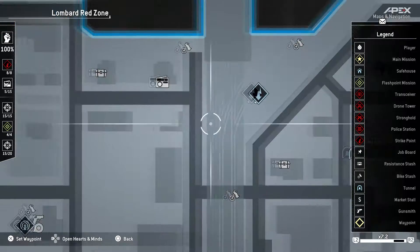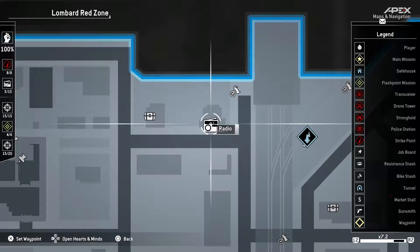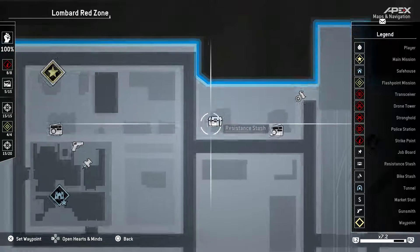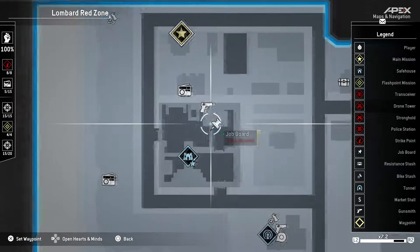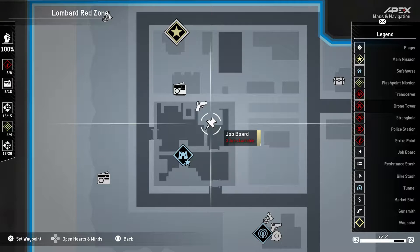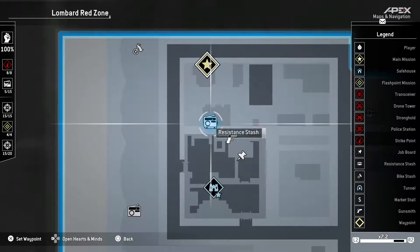Then there's a Bike Stash, you turn on radios to spread the revolution propaganda, a Resistance Stash for money, a Gun Locker for more guns and stuff, a job board so you can get money, side missions, and then a main mission marker.